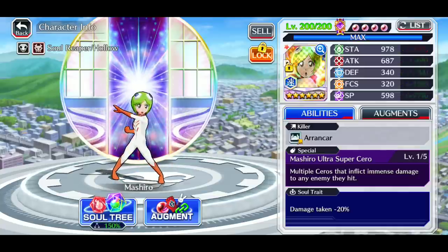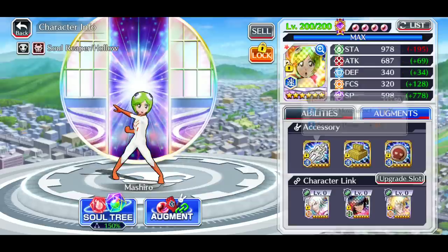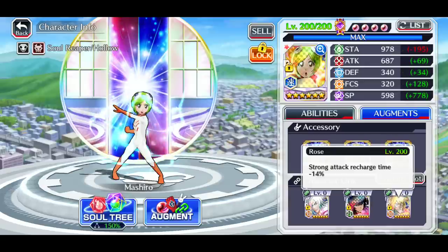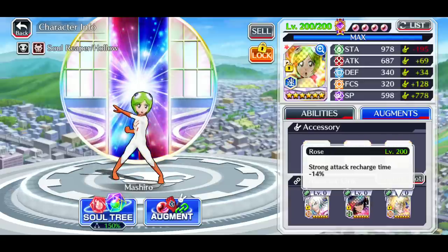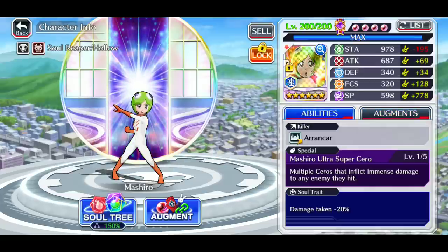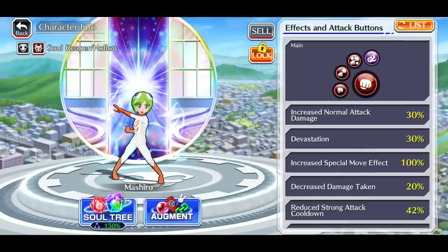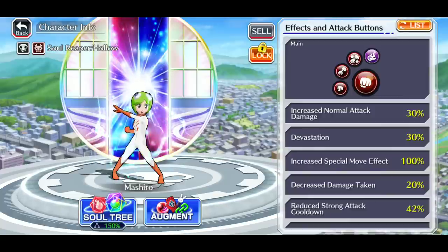I'm making this mainly because she's useful in floor 33, but even then she doesn't really have much range. 30/30/30 across the board. As a link she is a 10 out of 10 — the 20% Chad damage reduction is incredibly massive. We're gonna be doing strong attack recharge and Senkaimon, if I can even manage that because she doesn't have great range.